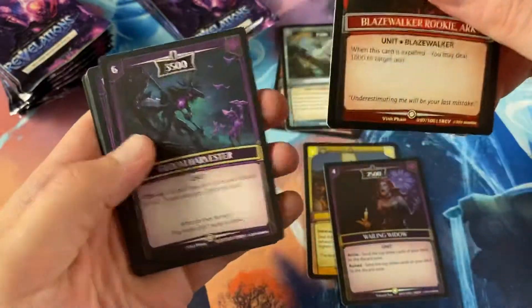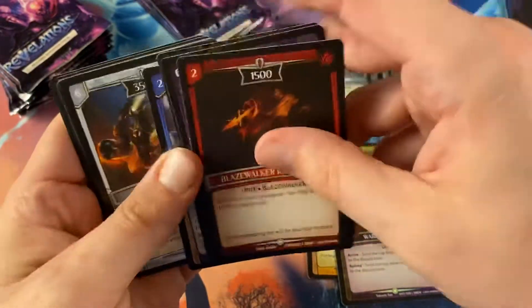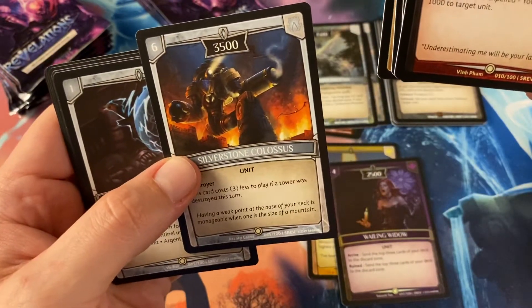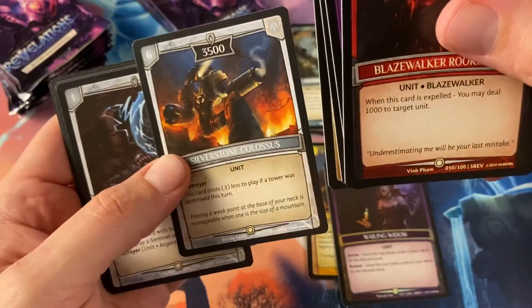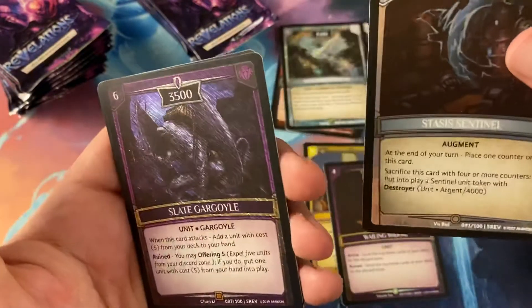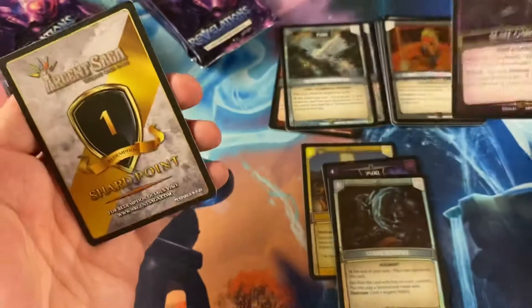Blazer Arc, another Bloom Harvester, Shrieker, Phantasmal Bolts, another Colossus — looks like the Iron Giant if he got mad — Stasis Sentinel, Stasis Sentinel, another Broomstick, and there's a foil Stasis Sentinel. Then a Slate Gargoyle, and another shard point.